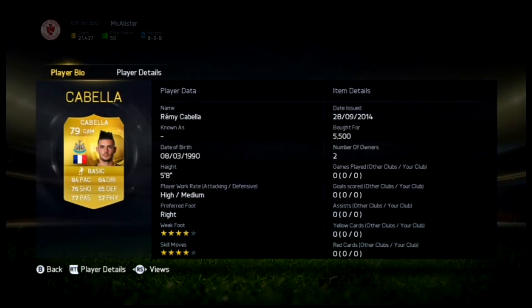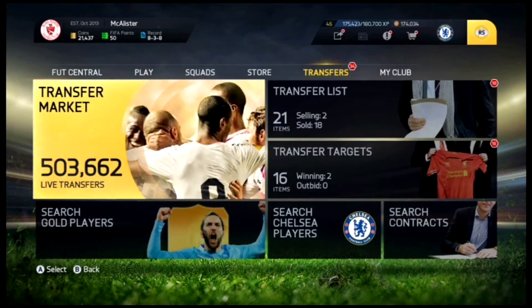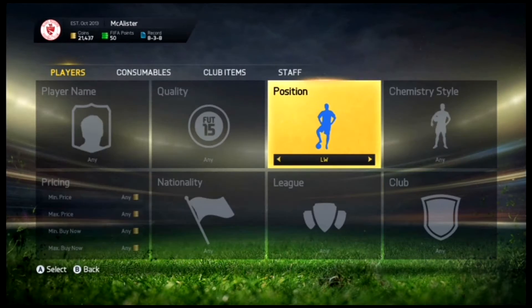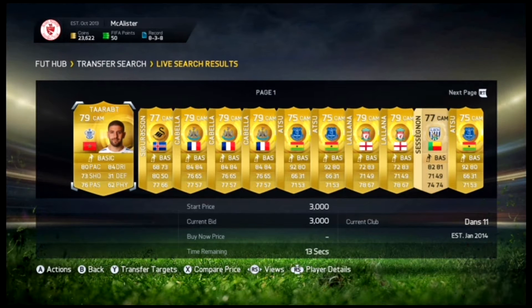It's the CAM to Centre Mid method. I picked up Cabela for 5.5k. What you want to do is scroll through the market and pick a CAM which you know will be good. I'll probably go for the Bundesliga or the Barclays Premier League. Traoré might be a good person to do - let me use him as a quick example.